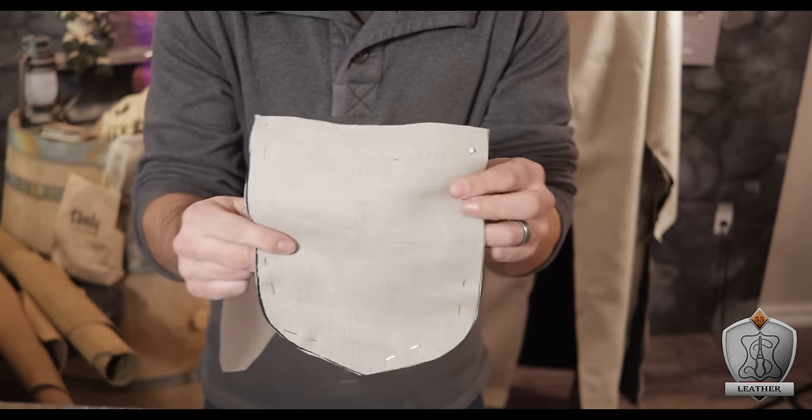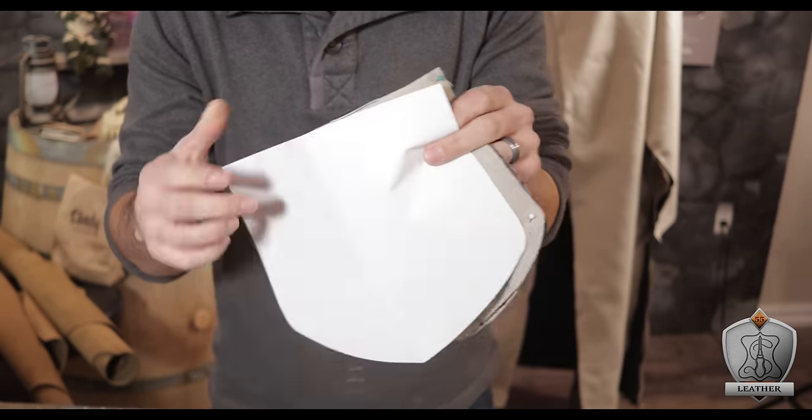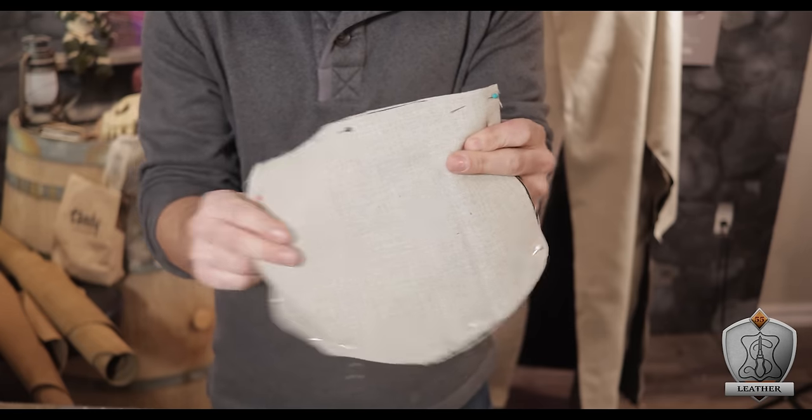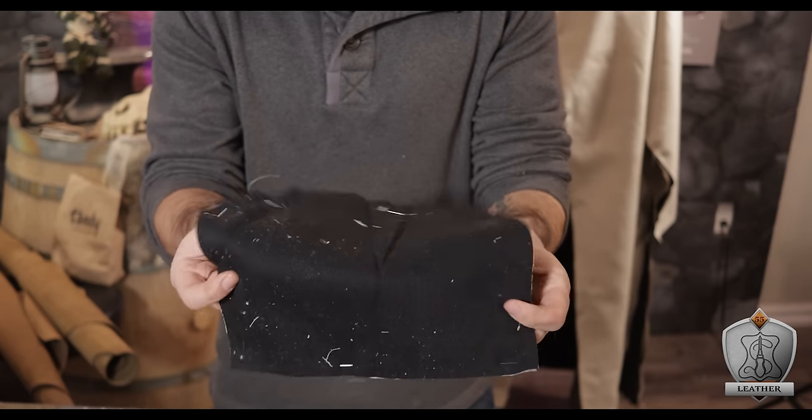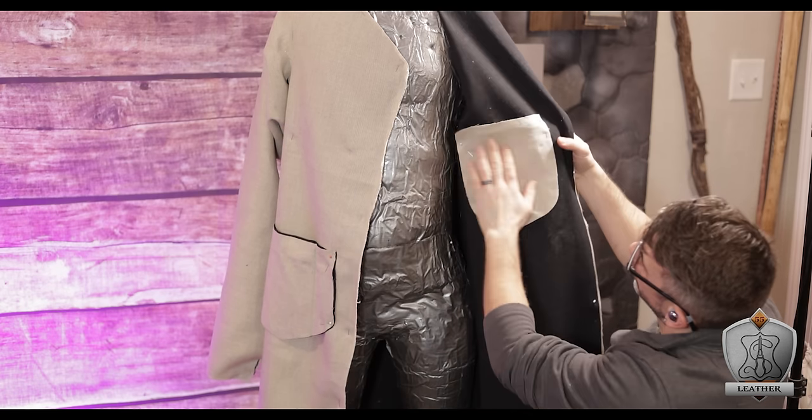I would be remiss to make a robe of any sort and not have pockets — I need pockets. These are super simple: I just cut a generic pocket shape out of paper and made those out of both the lining and the outer material. I made them in two sizes — a smaller size as an inside pocket and a larger size as hip pockets.